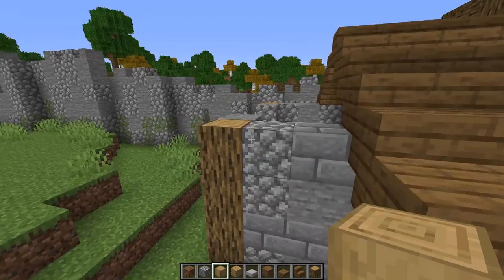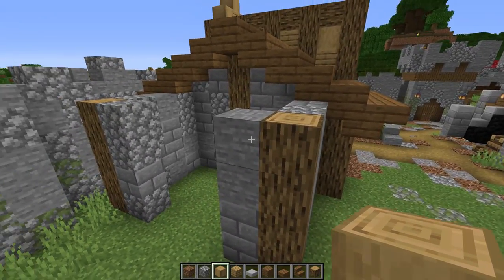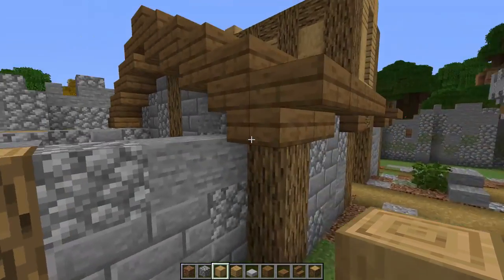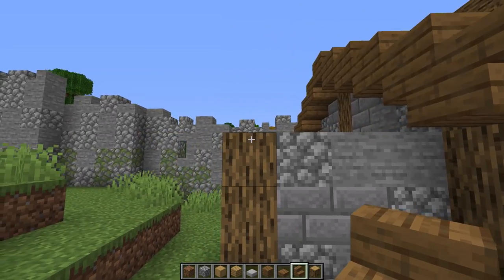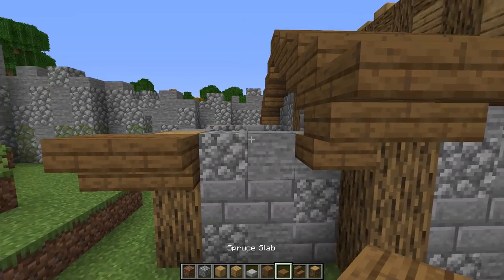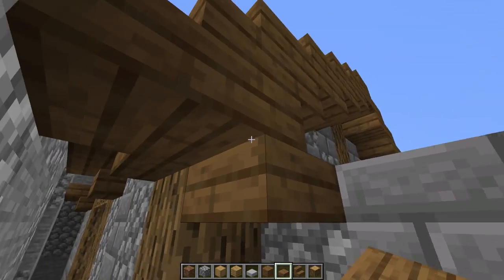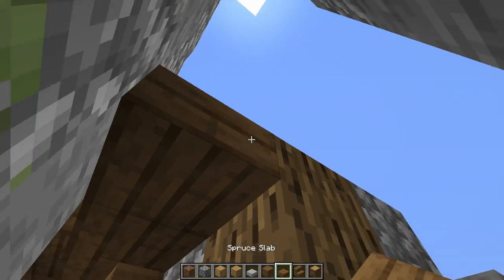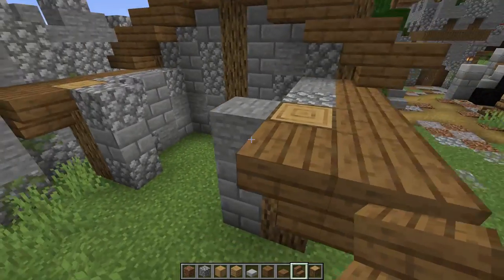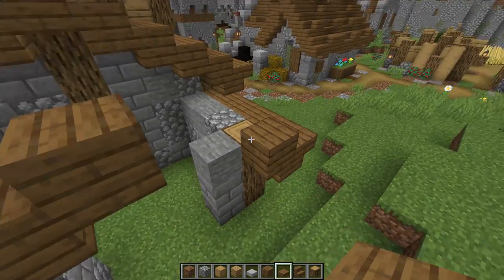Now I want to modify the chicken coop section just a tad — I want it to look a little bit smaller than the regular roof. Let's take this down one. You can leave it the same height but let's just take it down one. Using our stairs again: stair, slab, stair, slab on this side — and slab, stair, slab, slab, and a stair on the other. Making the same roof but smaller.